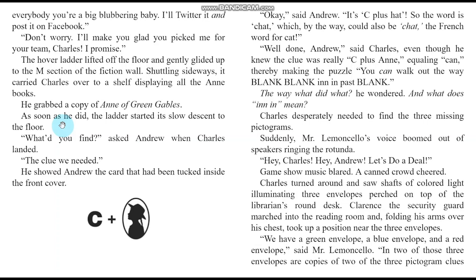What'd you find? asked Andrew when Charles landed. The clue we needed. He showed Andrew the card tucked inside the front cover. C plus a picture of Anne of Green Gables from the cover. It's C plus hat — so the word is 'chat,' which could also be 'chat,' the French word for cat, said Andrew. Well done, said Charles — even though he knew the clue was really C plus Anne equaling 'can,' thereby making the puzzle: 'you can walk out the way blank blank in, in past blank.' The way what? And what does in-in mean? Charles desperately needed to find the three missing pictograms.